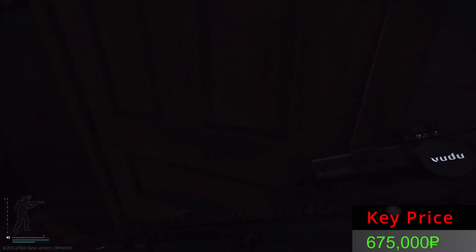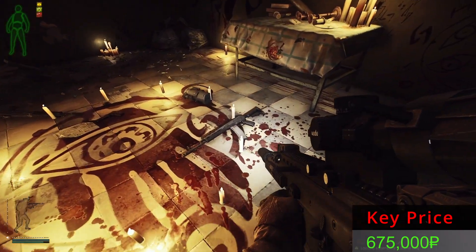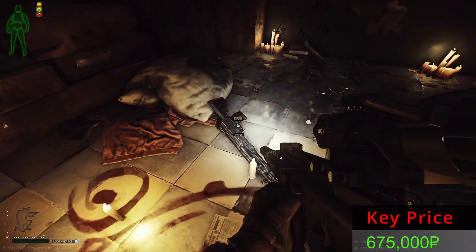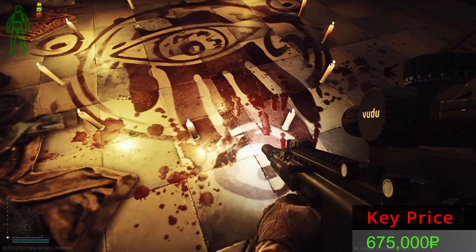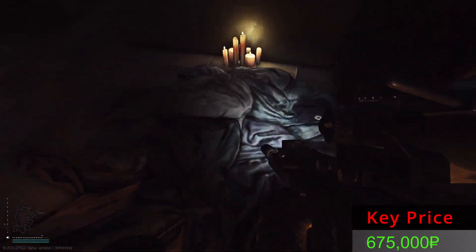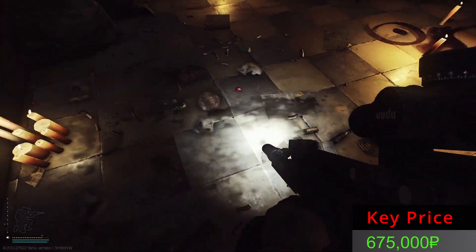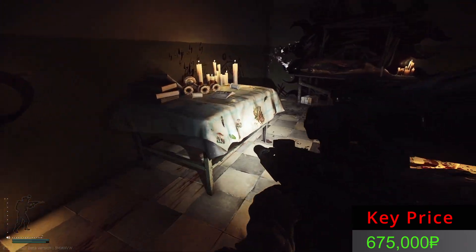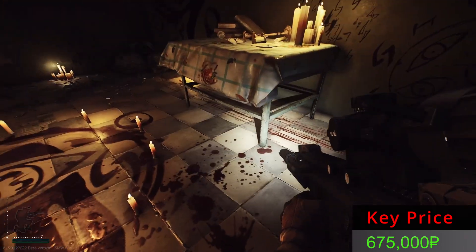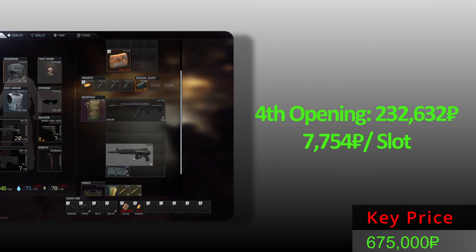Opening number four — can you be the best? No you can't. But you have a lot of good guns. Let's see if anything else can provide something good. I don't think you have any other items. Nothing here, nothing underneath either. From the fourth opening, we found these items — just guns.